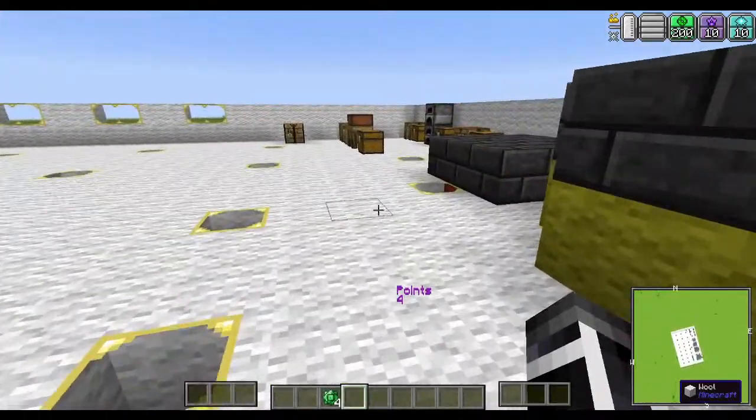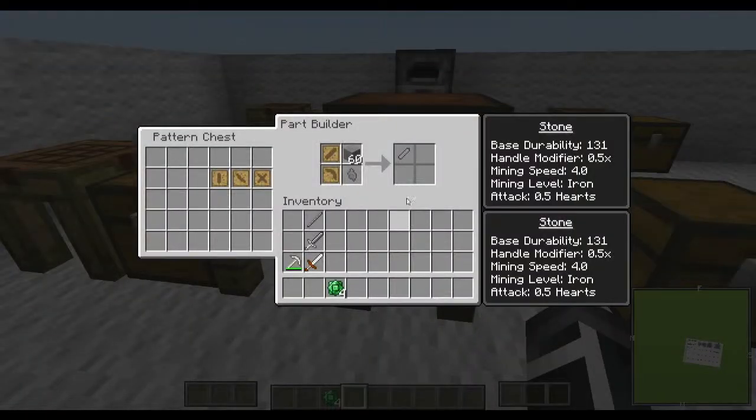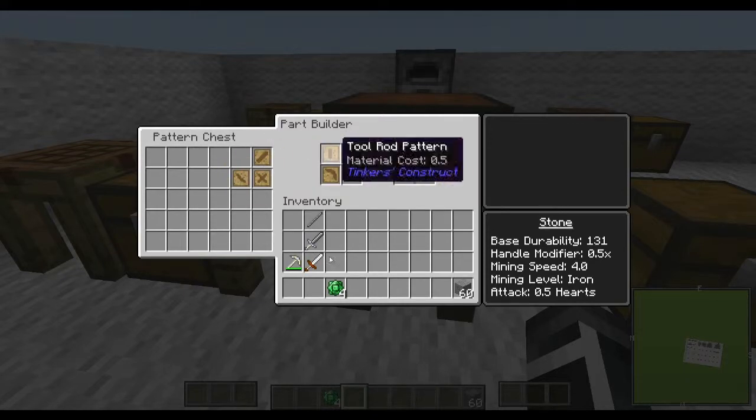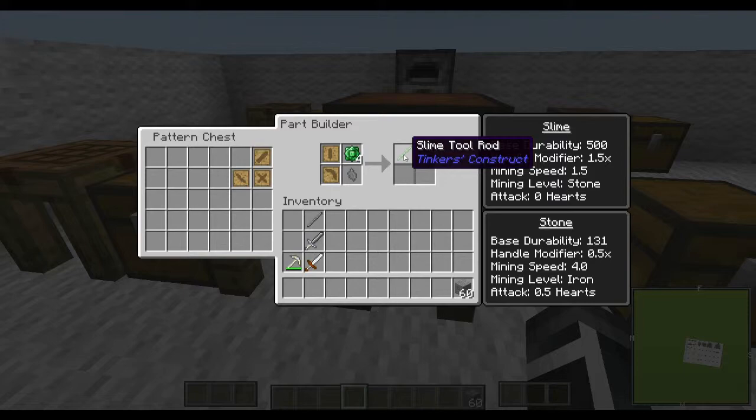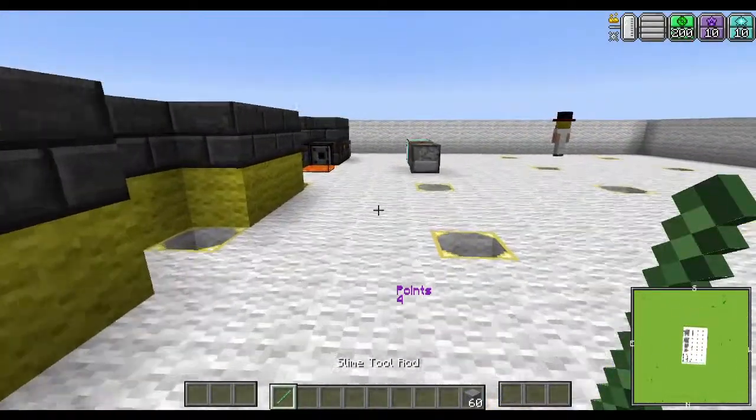Slimy mud when cooked down turns into slime crystals. What are slime crystals good for? Well, this is why it's always good to keep your tier 1 Tinker's Construct stuff near you. With the tool rod you should be able to make a slime tool rod. What does the slime tool rod do for us? The base durability is 500, your handle modifier is 1.5, your leveling speed is 1.5, and the mining level is straight up stone — but it has zero attack.